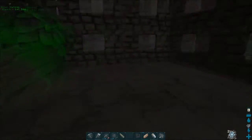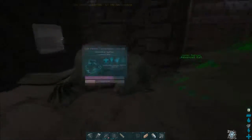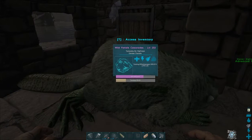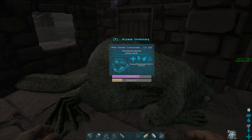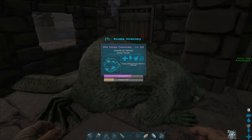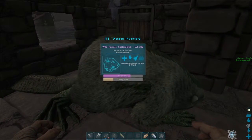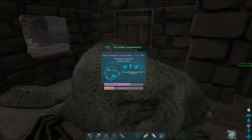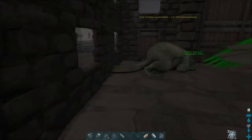But yeah, these rafts are glitchy. I think it's as it shifts with the water — I think that's the problem. She's gonna gain 115 levels, she's gonna tame out at 347, this little girl. She's gonna be able to crank out some wood, she's going to be able to crank out some berries. Oh yeah! And I might need to build another raft just to keep her on.